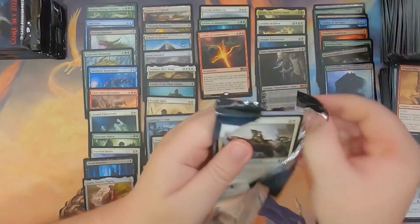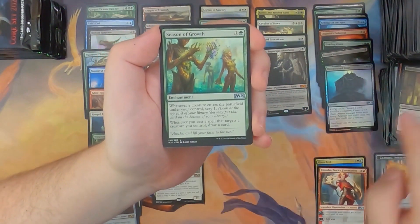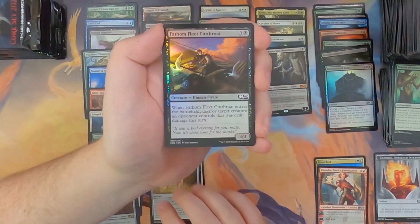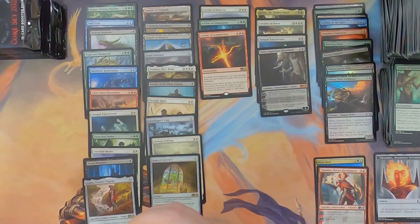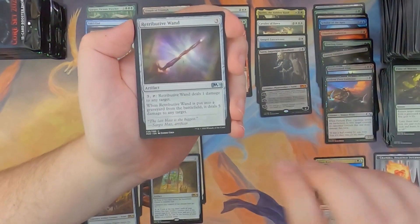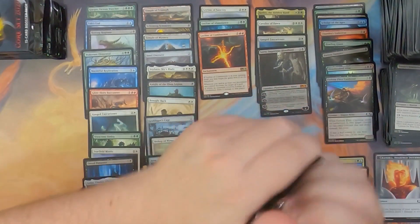Portal of Sanctuary, Meteor Golem, Dragon Mage, and Bishop of Wings with a Demon token and a Swift Water Cliffs. I'm still super blown away by the fact that they made the tokens the way they did — they look amazing. Fry, Bloodthirsty Aerialist, Season of Growth, and Icon of Ancestry with another foil — Fathom Fleet Cutthroat — putting us up to ten foils now.